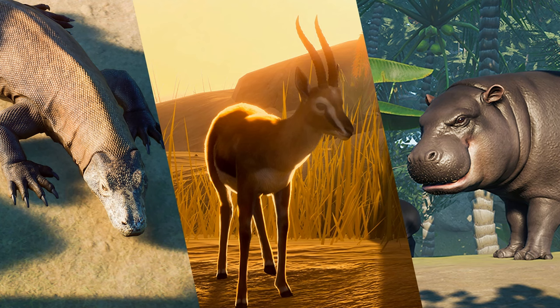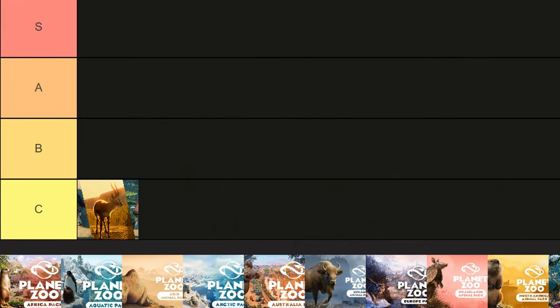I love all these animals, particularly the Pygmy Hippo and Komodo Dragon — they are personal favorites of mine — but it's not really comparable to many of the other DLCs. They share resemblances with base game animals: Komodo Dragon is similar to a Nile Monitor, Pygmy Hippo to a regular Hippo, and Thompson's Gazelle to a Springbok. This is probably my least favorite pack, landing in C tier.